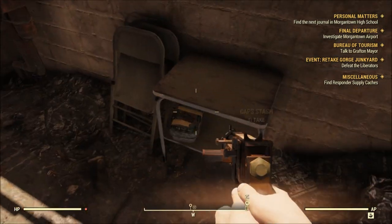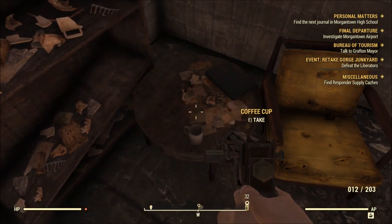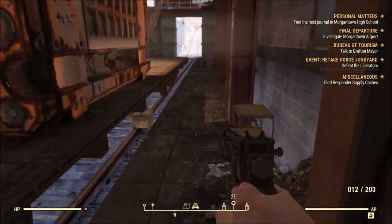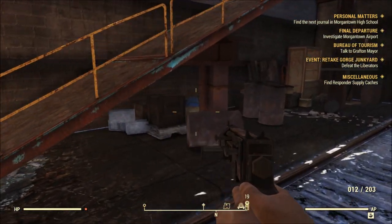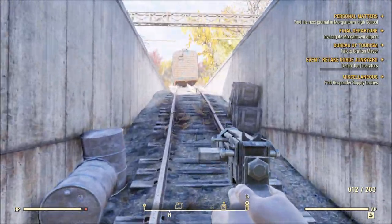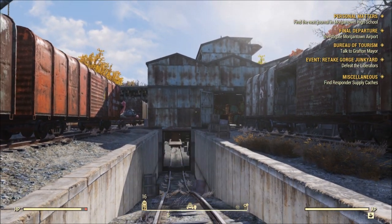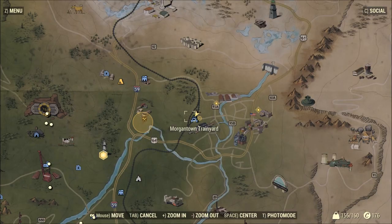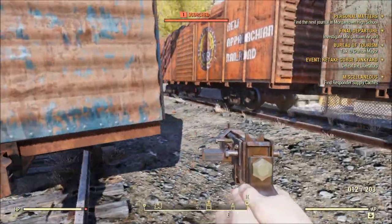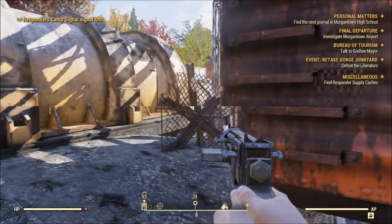Camp stash — lots of junk. Let's go get this cache. This place is pretty cool. This is the Morgantown Train Yard. Pretty close to Morgantown now.